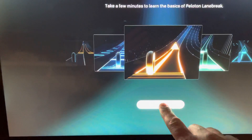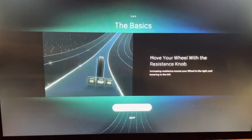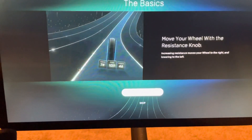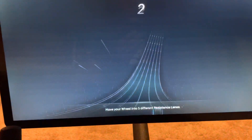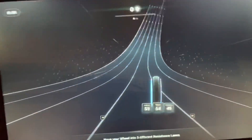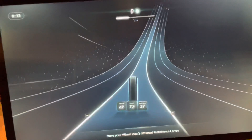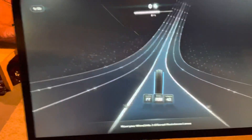We're going to press Start. It isn't the easiest to show it doing it this way, but if you're curious — you move your wheel with the resistance knob. So we're going to go ahead and press Start. We're starting off, and if you move it to the left you move to the left, and if you move to the right it goes to the right.